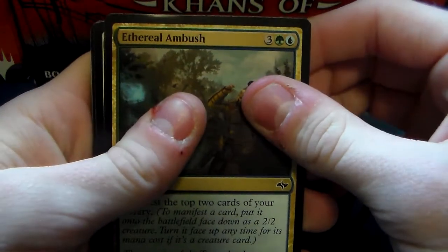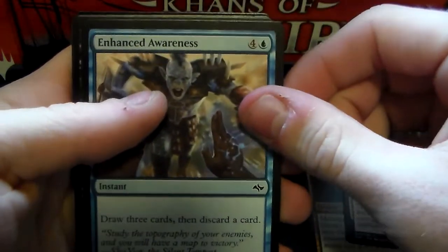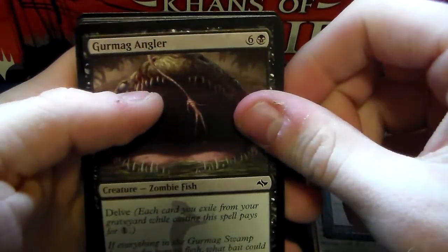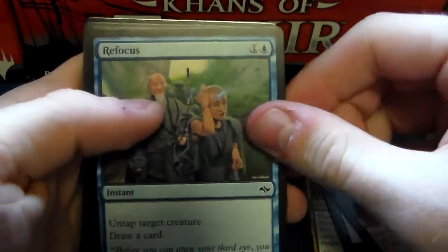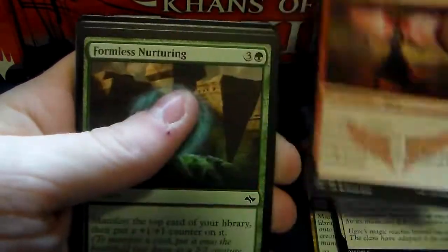What the fuck is this? We have an Ethereal Ambush, Dragon Bell Monk, Enhanced Awareness, Gurmag Angler, Refocus, Soul Summons, Mardu Runemark, Formless Nurturing, and Tasigur's Cruelty.